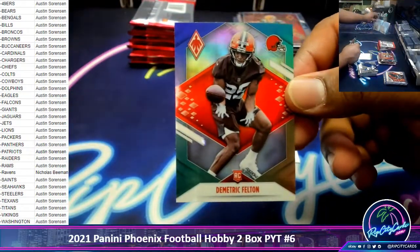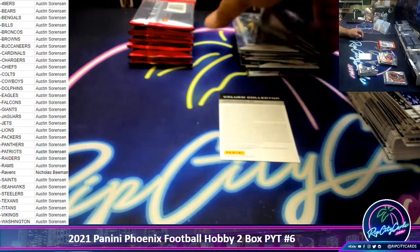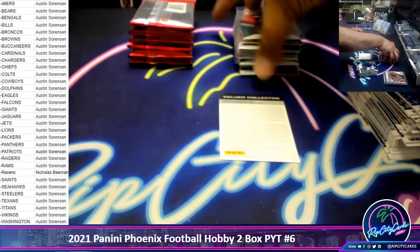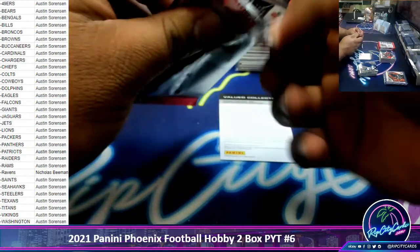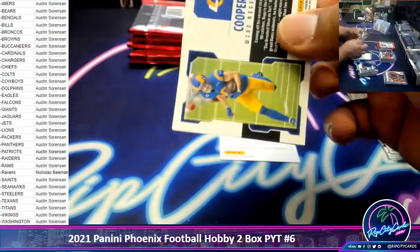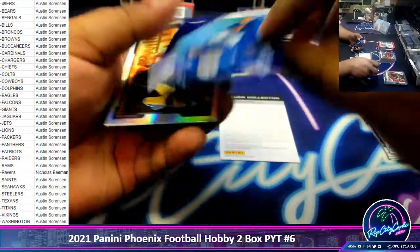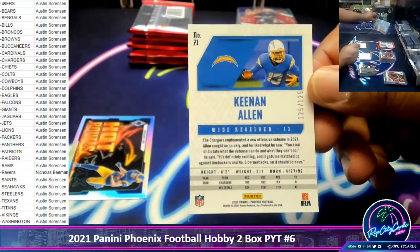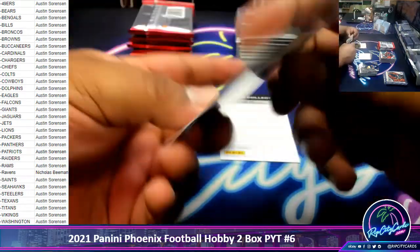Demetric Felton, Browns color blast. Caleb Martin — eight points, three rebounds in 13 minutes. Very nice. Keenan Allen to 125, Chargers — 125 out of 125. That's an eBay 1 of 1.